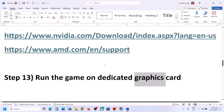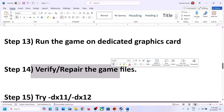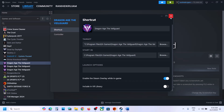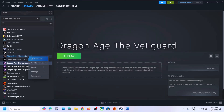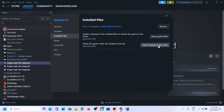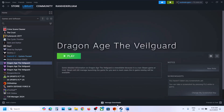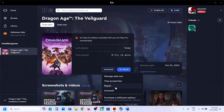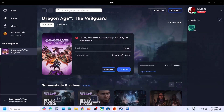The next step is to verify or repair the game files. If you have the game on Steam, right-click the game, select Properties, go to the Installed Files tab, and click Verify Integrity of Game Files. Once verification is 100% complete, launch the game. If you have the game on EA app, click Manage and then Repair. Once the repair is complete, launch the game and check.